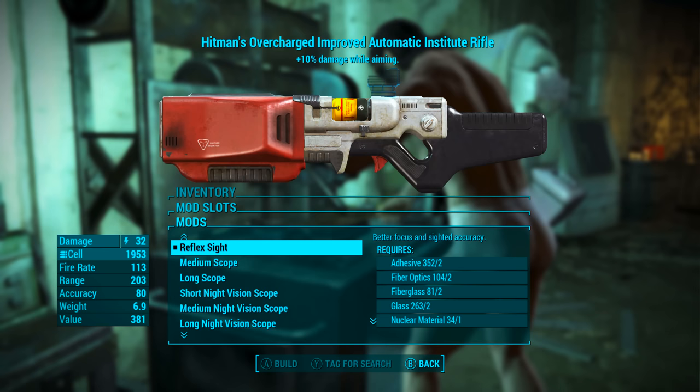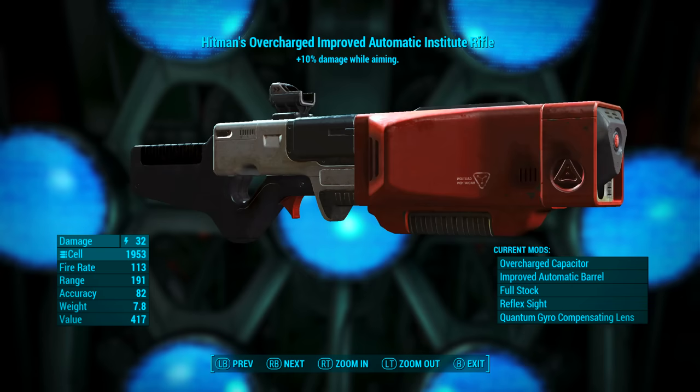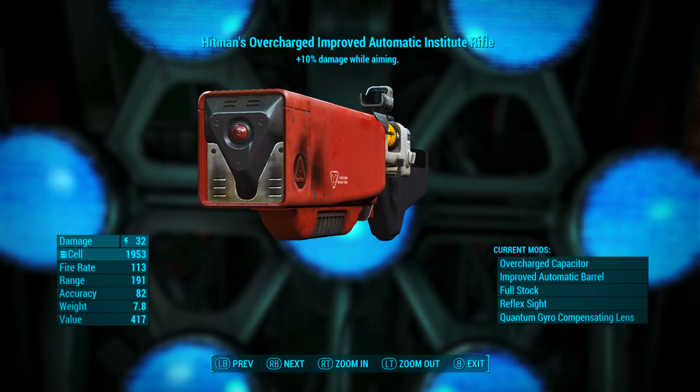For the lens I'm going to be adding the quantum gyro compensating lens, which gives exceptional recoil and reduced range — but 191 range isn't exactly reduced. Once modded out this way, it has a base energy damage of 32, uses fusion cells as ammunition, a fire rate of 113, range of 191, accuracy of 82, weight of 7.8 pounds, and a value of 417 caps.